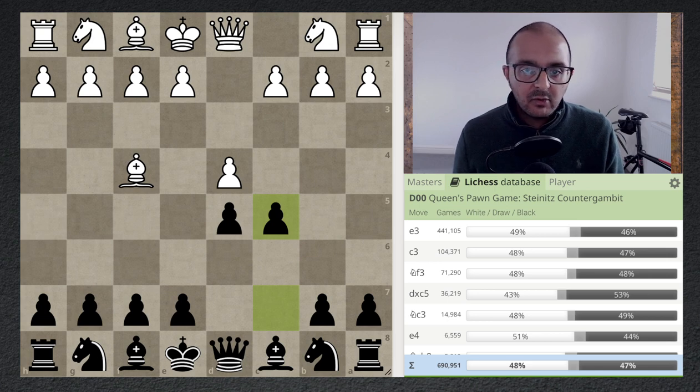If you download Stockfish and let it calculate in this position deep enough, it really likes the move c5. It challenges for the center, and when you research this variation, you'll notice that when London system players do their normal things like play e3, c3, Nf3, Nd2, you can put white under a lot of pressure, or at the very least get a comfortable position for black.